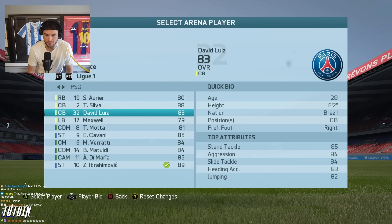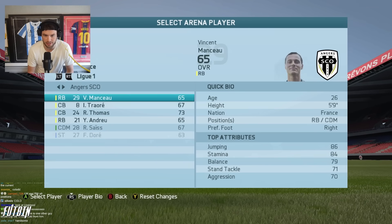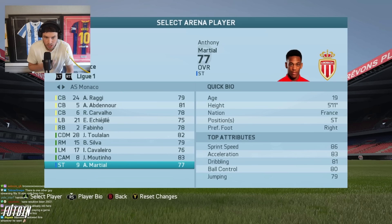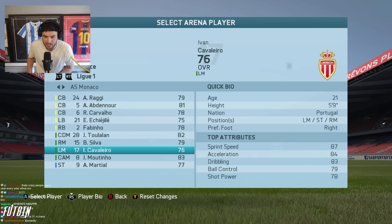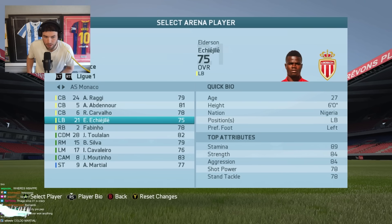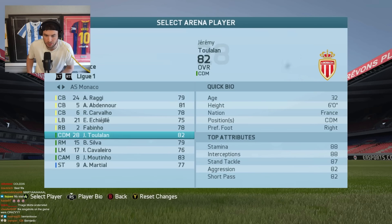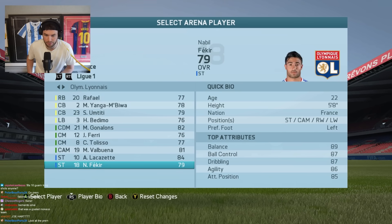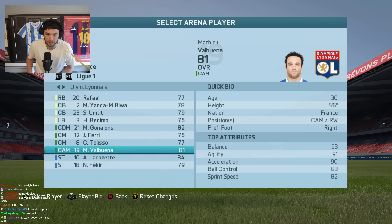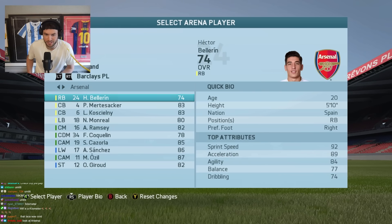This PSG team is something. Maxwell was always underrated - he was 34 at this point. League 1 - oh my god - Martial was on Monaco as a 77. Fabinho, I think Mbappe was the year after. Bernardo Silva 79, he had a card with no image in this game. Lacazette 84, Fekir was 79, Valbuena used to go hard - he used to have good cards. Marseille had Batshuayi - Bellerin 74.